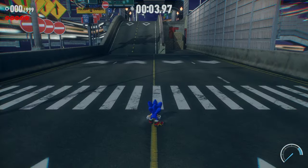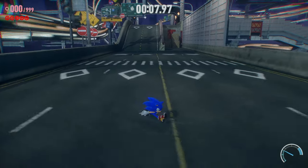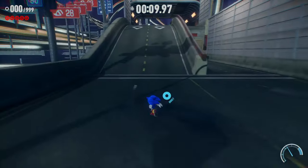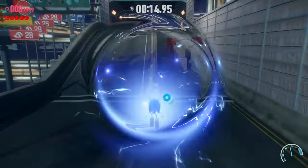Drop everything — a new radical video dropped! What you're seeing here is a mod called the Adventure Moveset Conversion. It translates most of the moves from Adventure 1 over to Frontiers. You get the homing attack — well, basically because of air boosts, it's still essentially a homing attack.